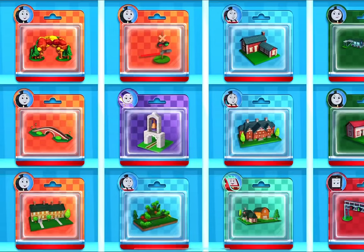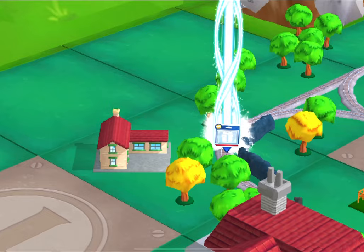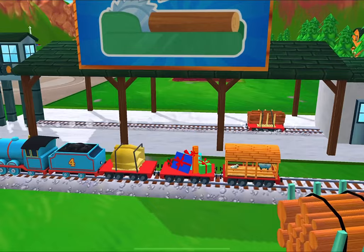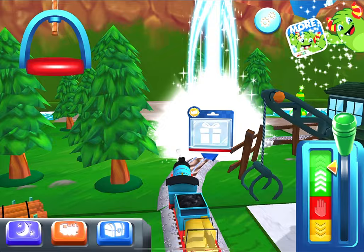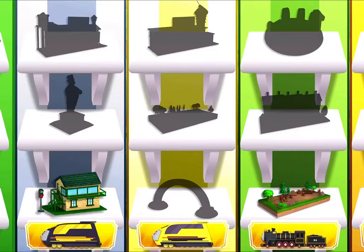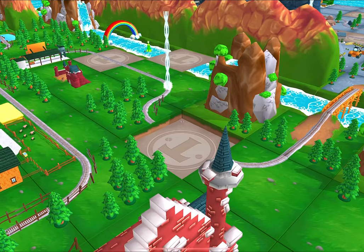Choose a new toy. It's super easy to find a new toy — just look for the beam of light. What type of wagon should we pull? Just drag the wagon to one of the blue spots. Good job. Just slice or tap it to open. Good job.